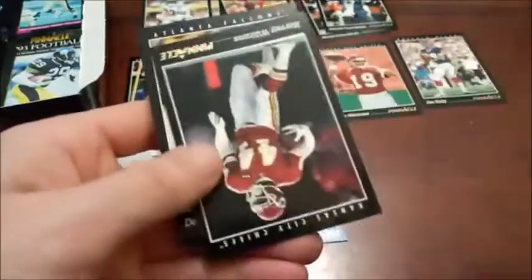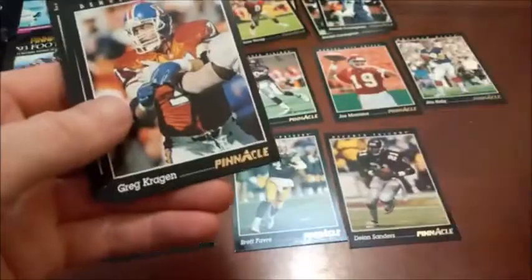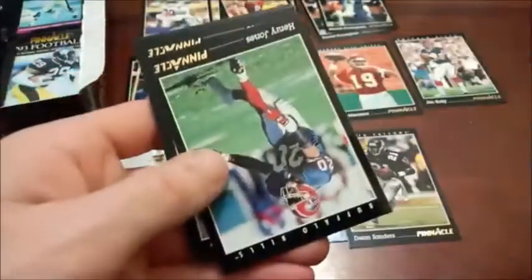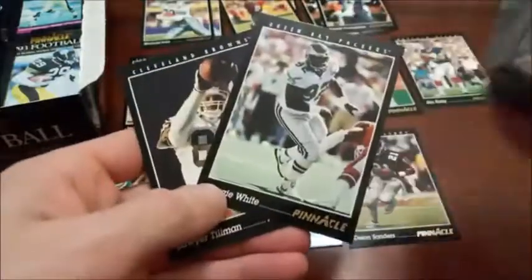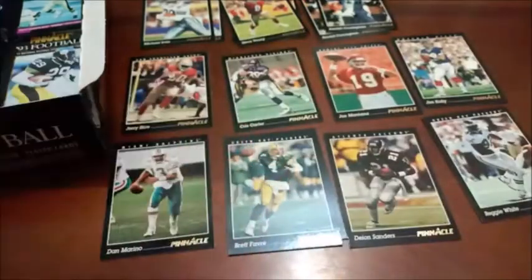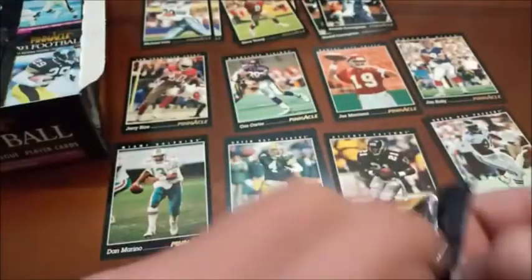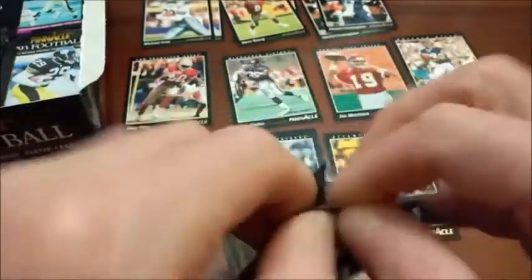Dan McGwire — that's Mark McGwire's brother. Neon Deion — first time coming across Deion Sanders, the two-sport star. Another Brett Favre as we're starting to pile the stars on top of one another. Steve Jordan, Reggie White is also a solid one, and then Lawyer Tillman. I've never heard of Lawyer Tillman — I'm sure a lot of people remember Lawyer Malloy, who was a borderline Hall of Famer with a good career for the Patriots.